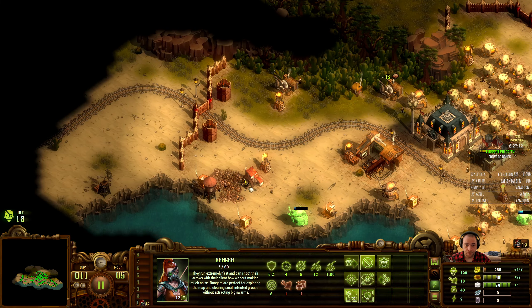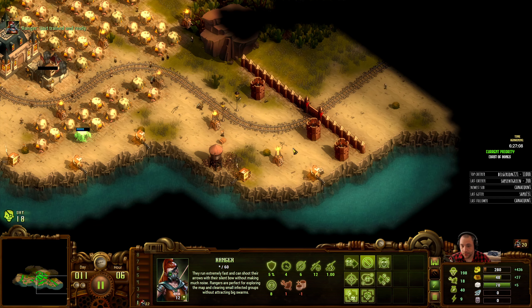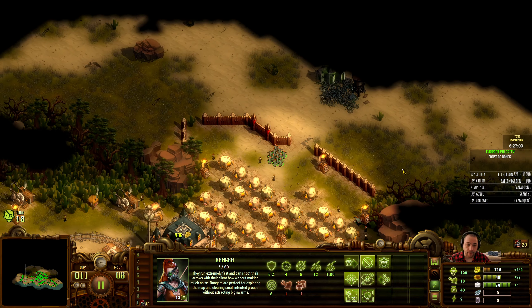So far, so good. West is secured, east is secured. There's still some resource crates that I can grab once I have a market down. My rangers are adding to their pop, ready to clear more of the map for space.